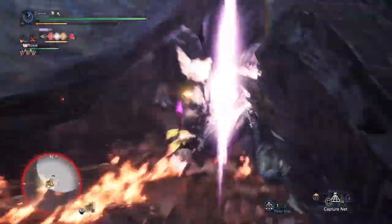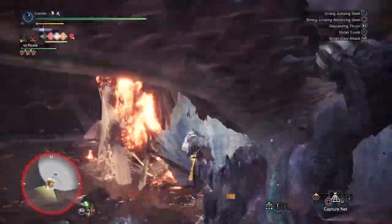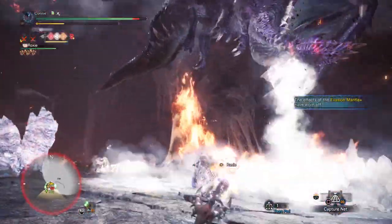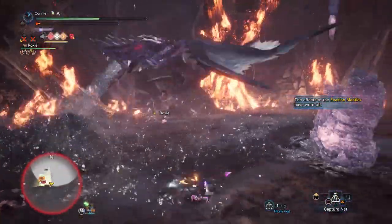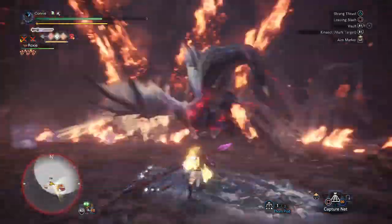I decided to get a bit cheeky and go for it. I could have used Smoke Bombs here to de-flight him, and I'm going to start doing that in the future, but I got the feeling I might have been close to the second topple. It was wishful thinking, because during Dragon Mode he takes so much less ice damage. In doing so I put myself in a lot of danger, so I wouldn't really recommend it — I would do it for the first flight, but not much else.